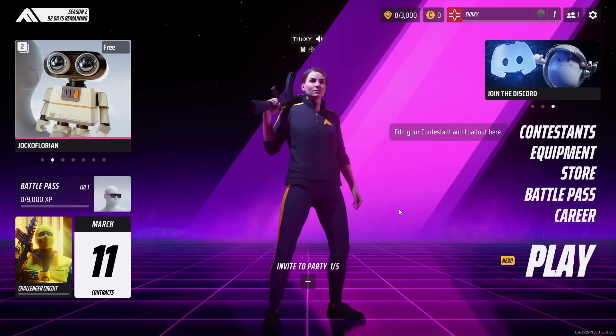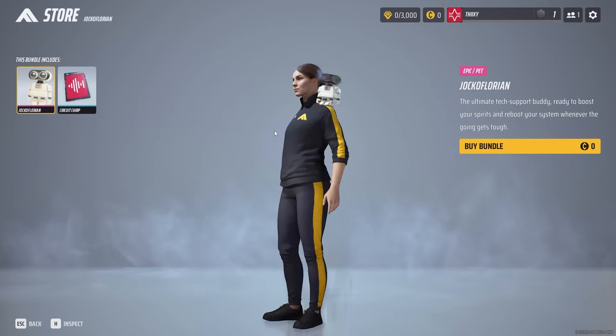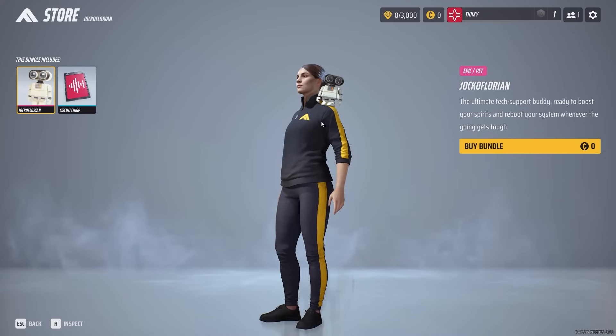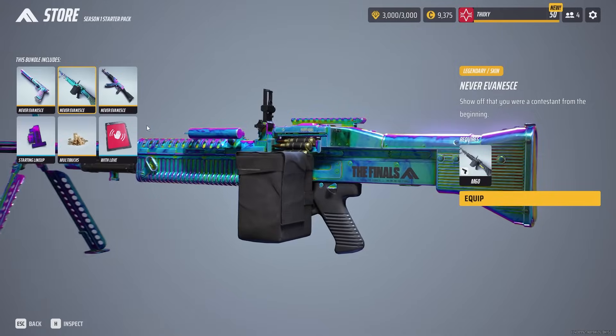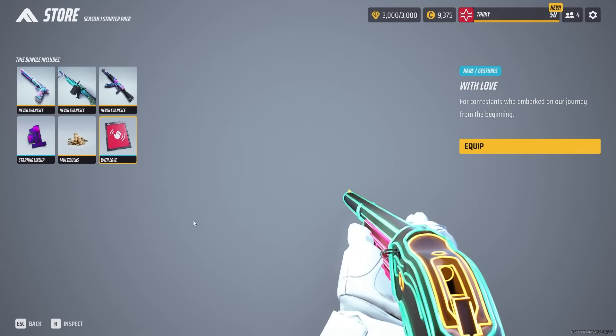Back to the main menu, my eyes are immediately drawn to the cute little Jock of Florian pet, which is another cosmetic in the game. Quick reminder: Embark allowed us to test out the skins for free — we don't actually keep them. A bundle that was super popular in Season 1 was the starter pack, which featured an AKM, V9S, M60, and free multibucks.